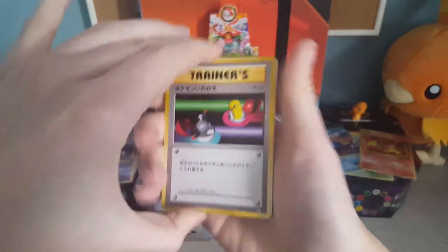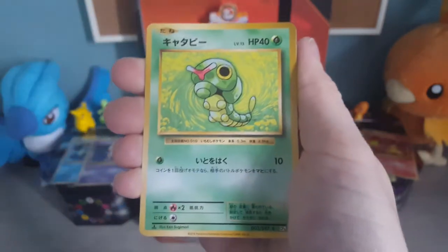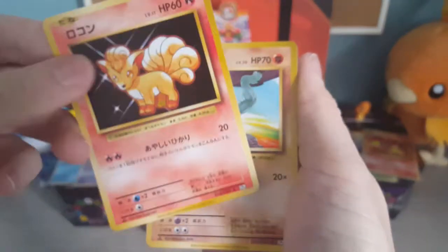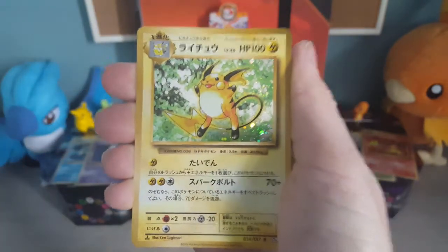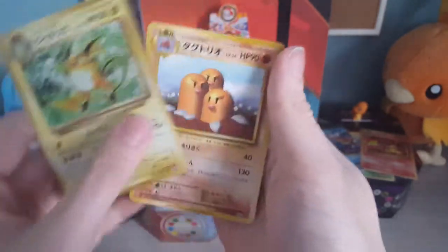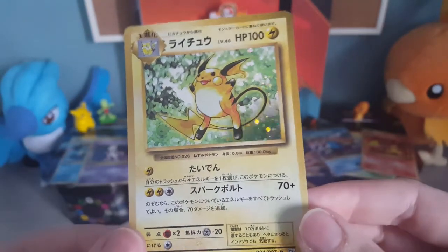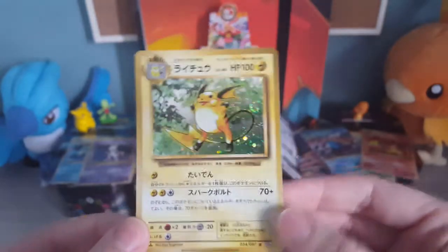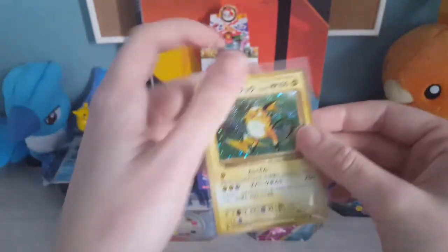Two to the front. We have got a Switch, an Electrode, a Metapod, Pikachu, a Caterpie, a Vulpix, Ponyta, and a Raichu. We didn't get this Raichu holo last time, so that is really awesome. And a Dugtrio at the back there. I didn't get a chance to show you the Raichu I pulled the first time I opened a CP6 box, so this is really nice to show you guys what the Raichu holo looks like. I'm really loving the holos on the CP6 set — it takes me straight back to the old days.